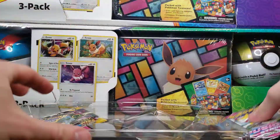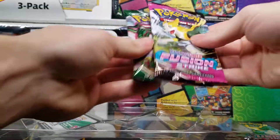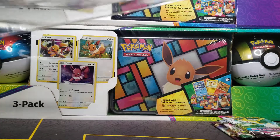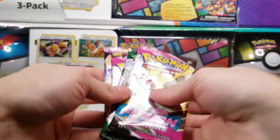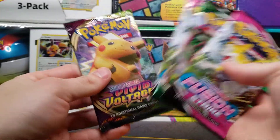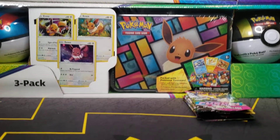And our four booster packs: two Fusion Strike, a very loose Evolving Skies, and Vivid Voltage. I know Vivid Voltage had that really crazy print run — I just opened a booster box of it where most all of the packs were extremely loose and even the booster boxes were weird. We'll just open them up in that order, why not.